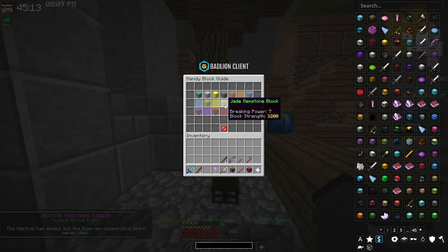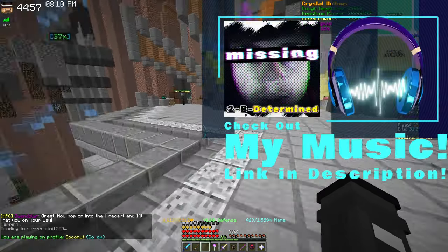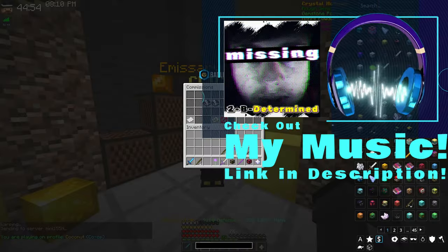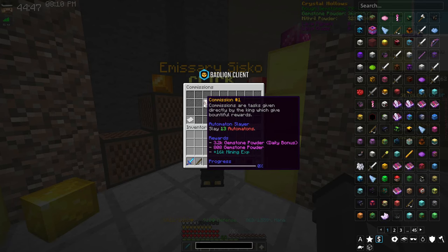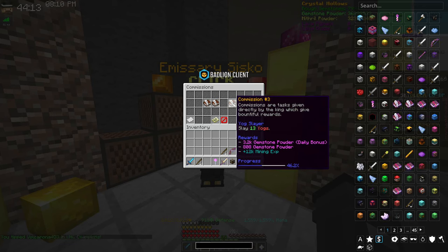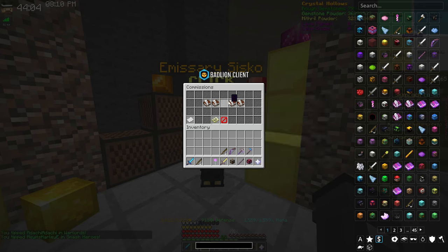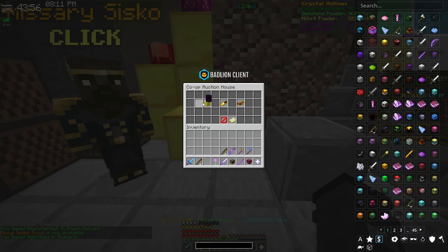The gemstone gauntlet has a breaking power of 9, which means you can break any block in the Crystal Hollows and the Dwarven Mines. For Heart of the Mountain XP, you'll have to do some quests in the Crystal Hollows — the fastest way to do it. Gemstone commissions require you to break a thousand of a certain gemstone, and some require breaking topaz, which needs breaking power 8, so you'll want a tool with at least breaking power 8.